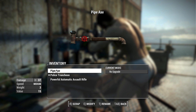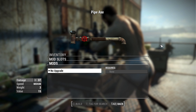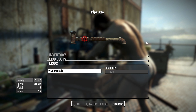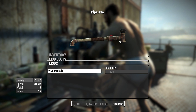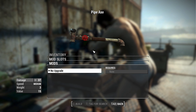When it comes to the pipe axe, this is the issue I was talking about — when I go to upgrades I have nothing here. I don't know if this part just isn't complete yet or if it's a bug on my end, but I want to address it in case anybody is experiencing the same thing. Hopefully we'll see some axe modifications and maybe different axe heads in the future, as that would make for a pretty cool mod.